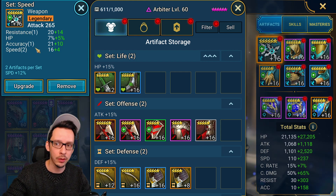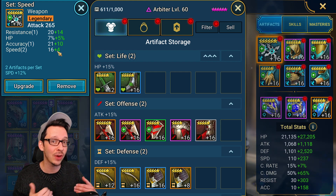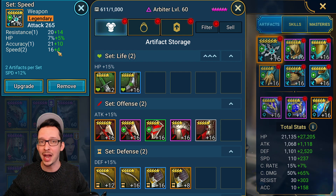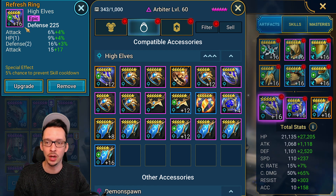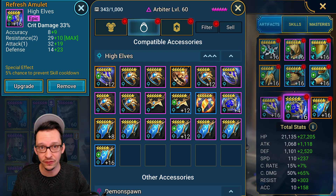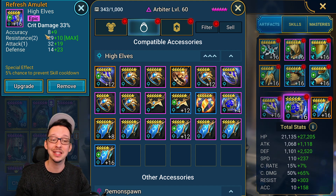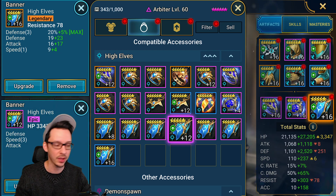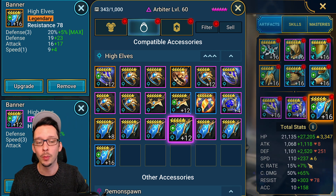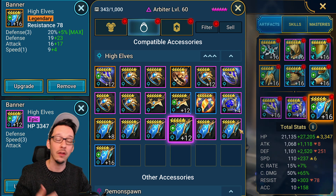I have yet to have even one legendary speed piece with a triple speed roll. So guys, it takes forever — two years into this game, having done all those dragon runs, this is all I'm able to work with. I'm also trying to use the refresh accessory, so I do have flat defense here. I would go for a flat defense amulet, but the only one I had with good resistance and a little bit of accuracy is a crit damage one. And finally for the banner, like I said, resistance — with unfortunately only one roll on that speed substat. But I do have this one right here, which could give me an extra six speed, but I'm more than happy to sacrifice that little bit of speed to instead have a little bit more resistance.